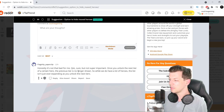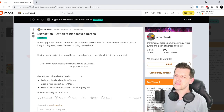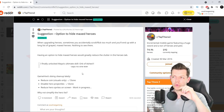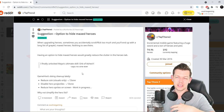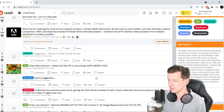Honestly, it's not bad, but not super important. Once you've unlocked the next tier of certain heroes, the previous tier is no longer shown. So it's a good suggestion. I personally think it's not really required, because when you minimize it, you don't see them anyway. And also with the auto-hero upgrade, you don't really need to pay attention. Do one fairy drop and they auto-upgrade themselves anyway, so you don't really need to even look at the tab anymore, let alone hide the little bits.